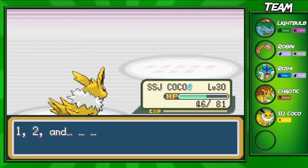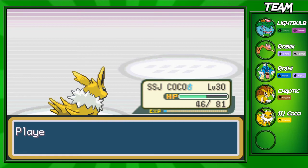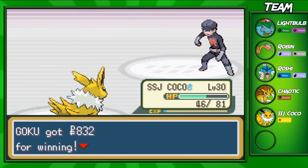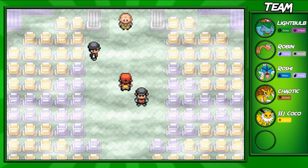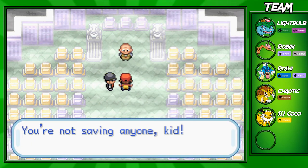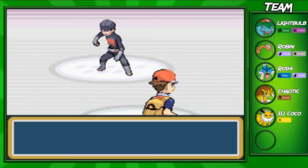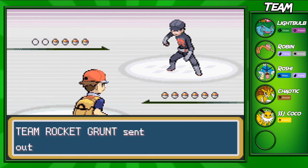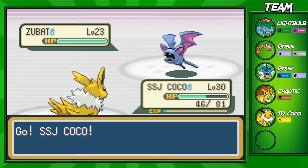Jolteon is going to learn Double Kick, which is a decently useful move. A Fighting move on Jolteon can be useful from time to time even if you wouldn't run it competitively. Back to the anime tangent — if a Pokemon gets trapped in a cage, why can't you just throw a Pokeball at it through the bars? I don't understand why they don't do that in the anime. Use your head, Ash.